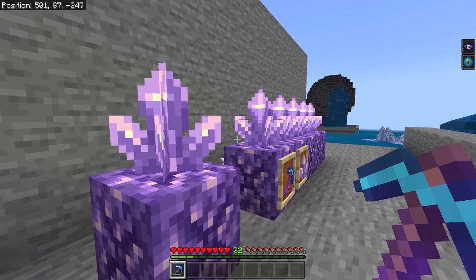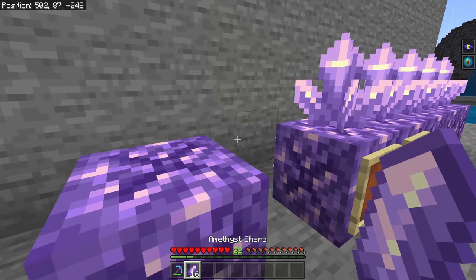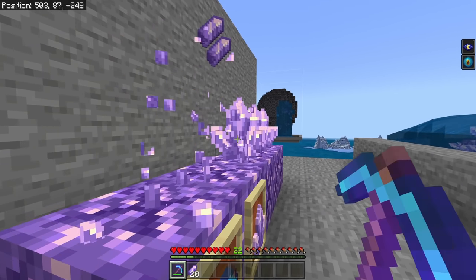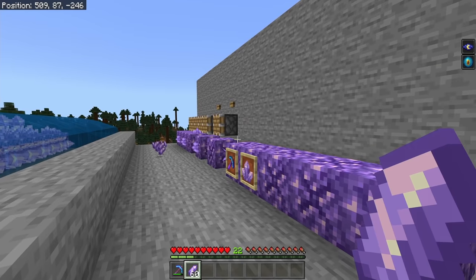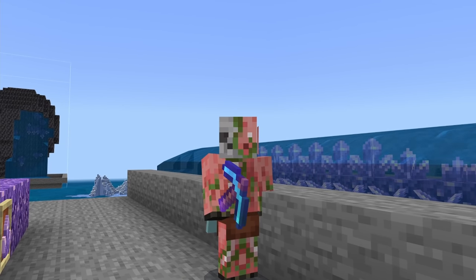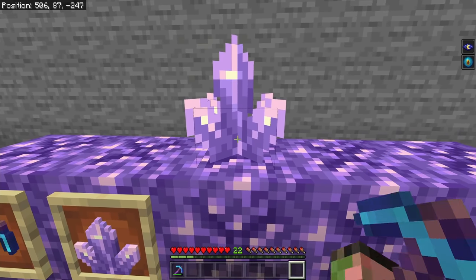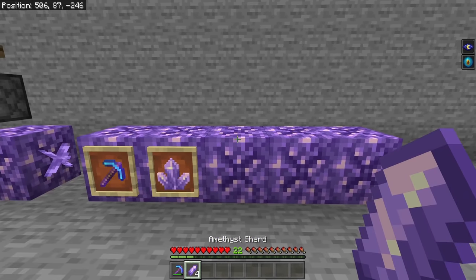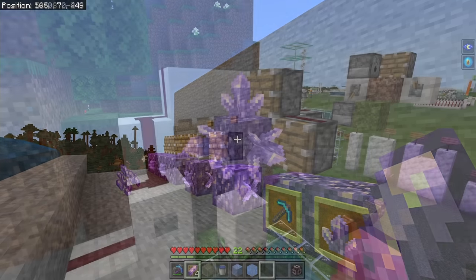So if we break all six of these things we end up with twelve shards total, which isn't inherently bad. However, it absolutely pales in comparison when harvesting with Fortune 3. Breaking a single cluster with Fortune 3 can result in 16 amethyst shards. If we harvest six clusters with Fortune 3, you can see we get ourselves 60 shards — that's about six times as much as we got using pistons, and all it took was a simple Fortune 3 pickaxe.